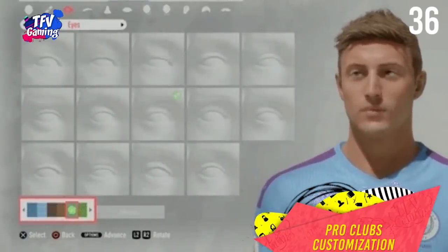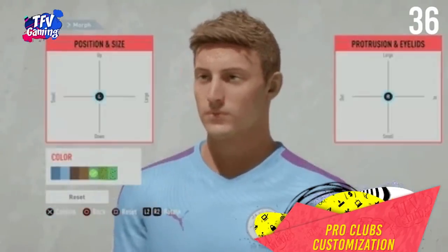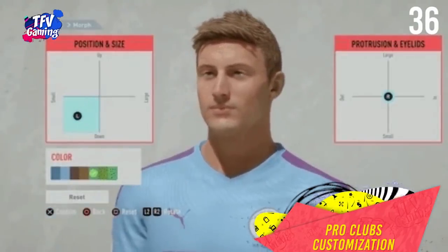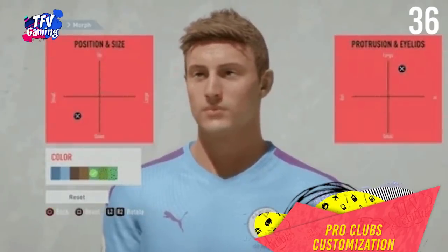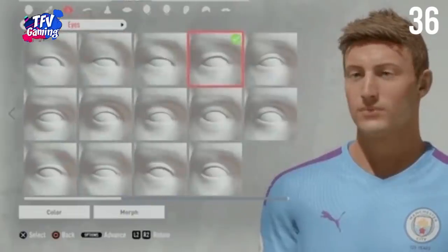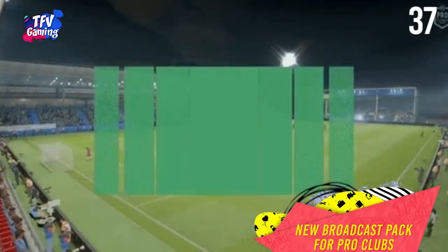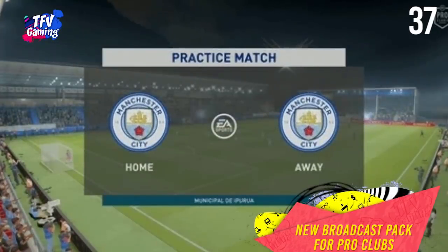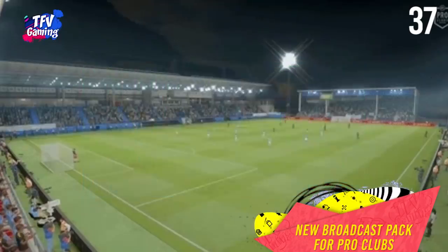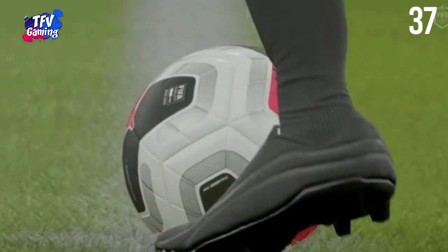Pro Clubs customization. Pro Clubs has gone through a whole new level of customization overhaul where you can select hundreds of different styles for the smallest details on the face, height, and weight of your pro. There's even a new graph system to balance your pro's stats. The broadcast spec has been completely rebranded with its own replay transitions, on-screen watermarks, club banners, and new pro club logos generated from the color of the club kits.